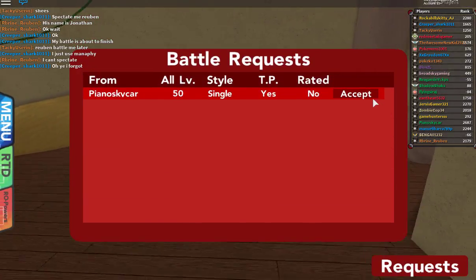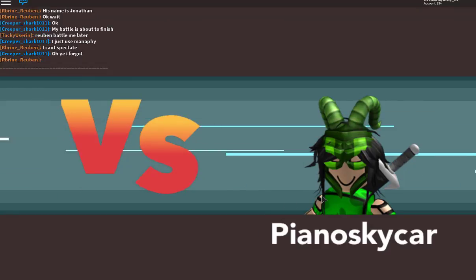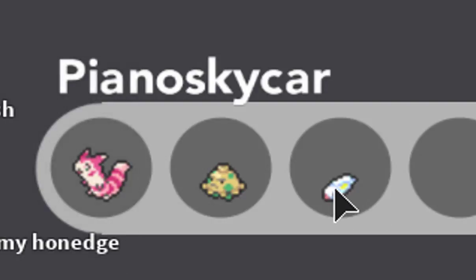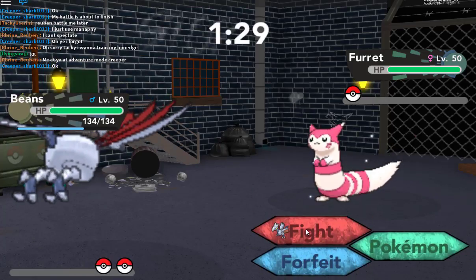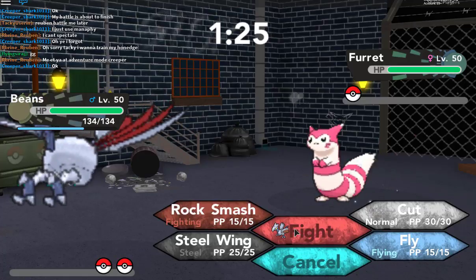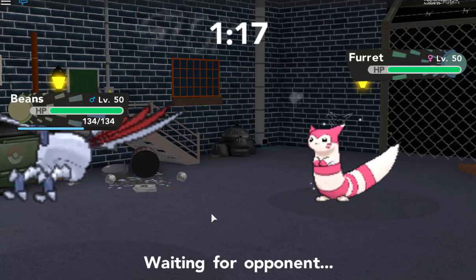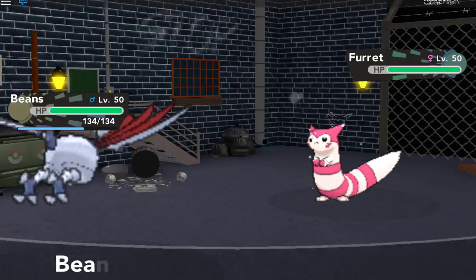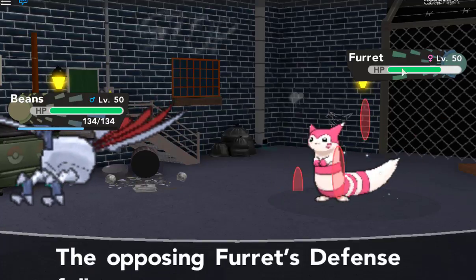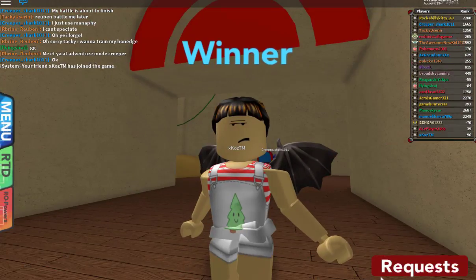I believe my sister is going to go ahead and battle me real quick, so we're going to test it out. I believe the Pokemon she's using is also EV trained, so we're going to see what happens. She brought a Shroomish, a Little Fish, and her Furret. I think she just wanted to test out her Furret, so we're going to try Rock Smash. I haven't EV trained Beans in attack, only in defense, so he'll be okay in defense. It doesn't affect me. Rock Smash isn't really that strong of a move, but my Beans is doing well. How many battle points did I get? I'm the best Pokemon master.